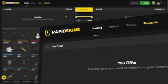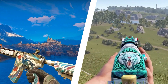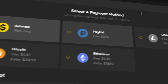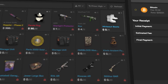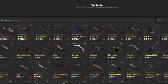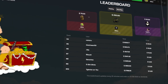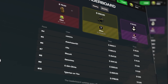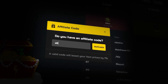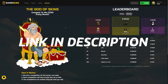Today's video is brought to you by RapidSkins, the best place to instantly buy, sell, and trade both your CSGO and Rust skins. When you're selling, you can receive payouts in PayPal, Litecoin, Bitcoin, and Ethereum. Their prices are the best in the market and they're instant. They also offer $750 every month to the top seller. Use code Elliot when selling for a 1% bonus — linked at the top of the description.